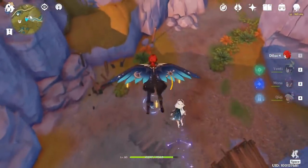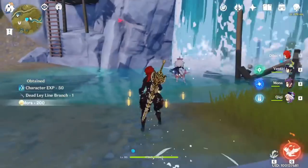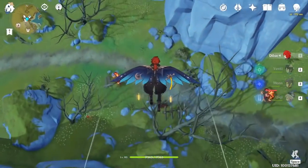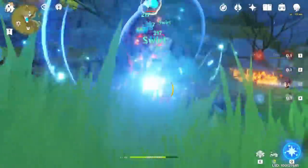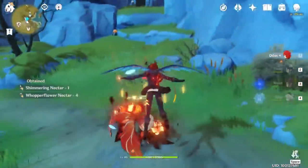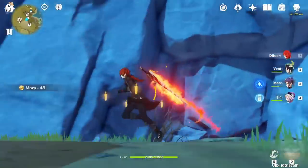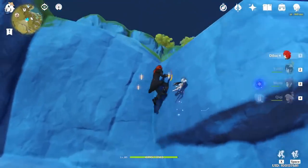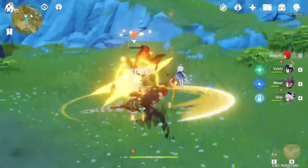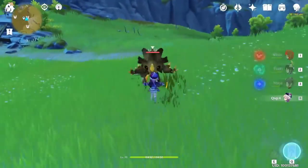Jump down from the waterfall — there is an Abyssal Mage of the water type. That's all. Now go to the teleport waypoint at the entrance of the Pyro Regisvine. On the downside there are two pyro plants — kill them. On the left side there is a small cave with some Hillichurls; go inside and kill them fast. Now go on that direction, climb that mountain and you will see another pyro plant — kill it and go back to the Tension Valley.